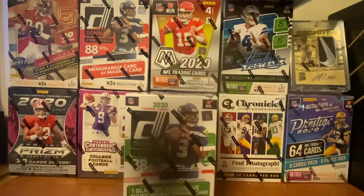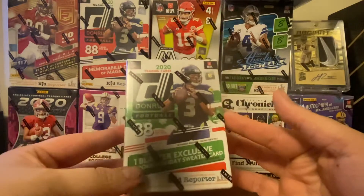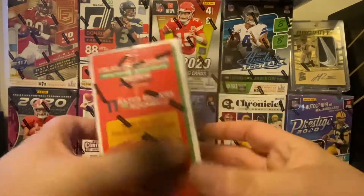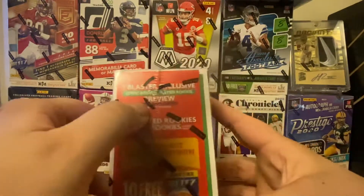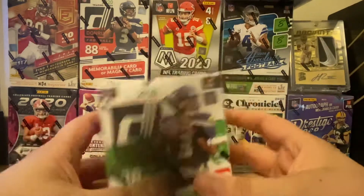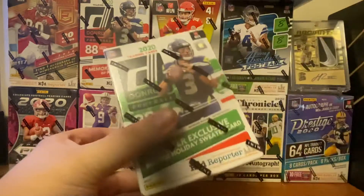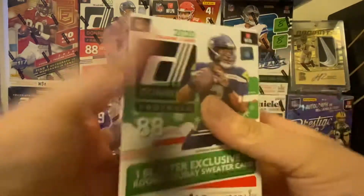What's up guys? So today I have this 2020 Donruss Blaster — the Holiday Edition. It comes with a Blaster exclusive Holiday Rookie sweater card. And then you also get an Optic Rookie Preview, and this one is the red and green one, so that's pretty cool. You get one of those per box as well. I'm a little late to opening this, but I guess I'm closer to the holidays, so I suppose it makes more sense in that regard.